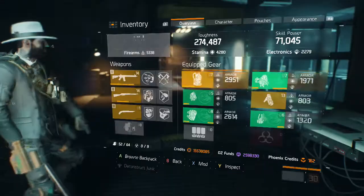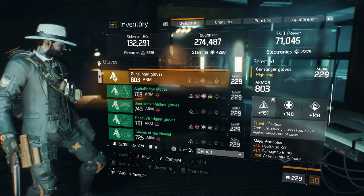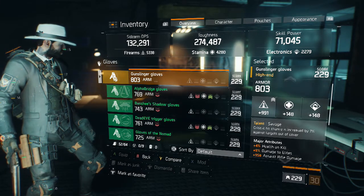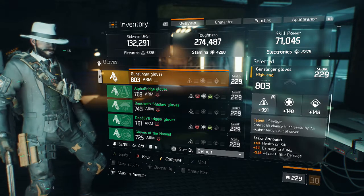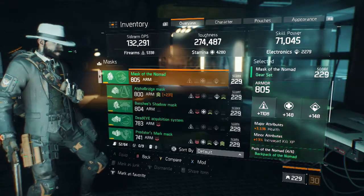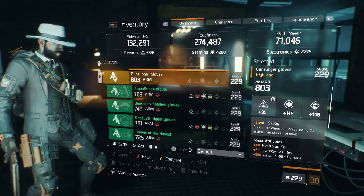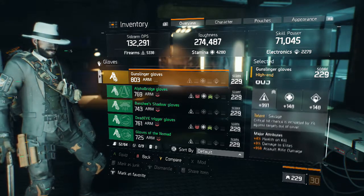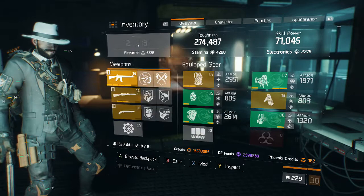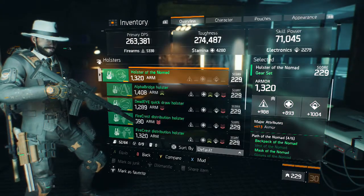For my gloves, I have Savage Gloves with 991 firearms, 148 stamina, and 148 electronics. Savage Gloves increase critical hit chance by 7% against targets out of cover — I find this extremely useful when fighting people because players barely go into cover in rogue battles. I have +4% health on kill, which adds on to the 14 or 15% health on kill from the Nomad build, bringing it to 19% health on kill. There's also 9% damage to elites and assault rifle damage, since the Lightweight M4 is currently my favorite gun in the game.